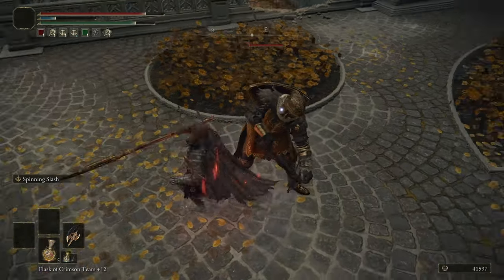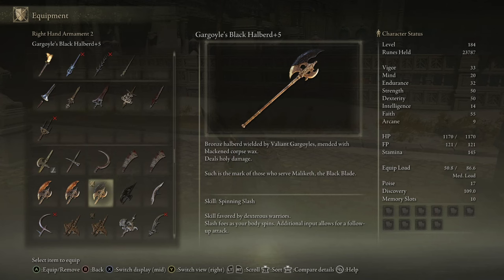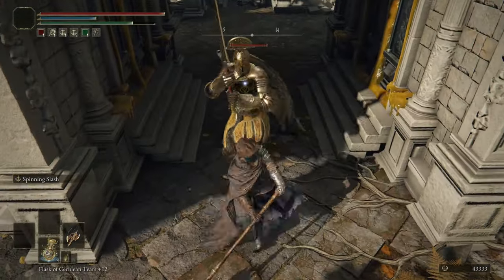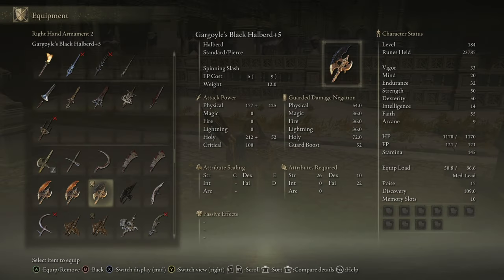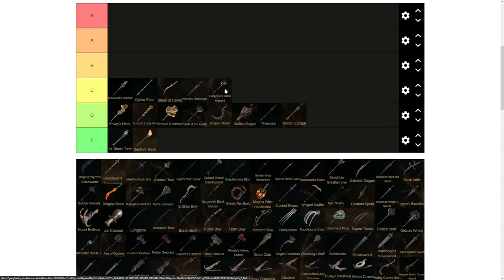Gargoyle's Black Halberd is next, and this is the best Halberd in this category compared to the Golden Halberd. The Spinning Slash Ash of War isn't entirely unique — it's on tons of other weapons — but it is a solid Ash of War. I prefer this Halberd because its Ash of War is better than the Golden Vow on the Golden Halberd, and it has really good Holy scaling when levelled out. Good weapon overall, but that's why it fits in C tier.